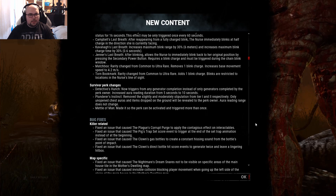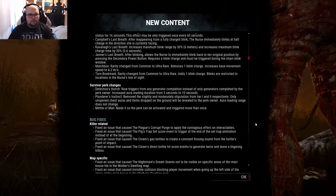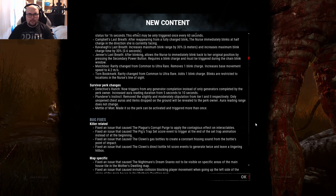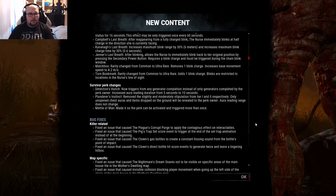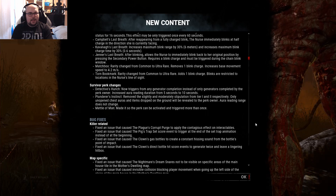Survivor perk changes: Detective's Hunch now triggers from any gen completion instead of only gens completed by the perk owner. Duration increased from 5 seconds to 10 seconds - a duration buff and a quality-of-life fix. So if you really hate Hex: Ruin or totems in general, just pick this perk. Nothing changed there - it does what it always should have done.